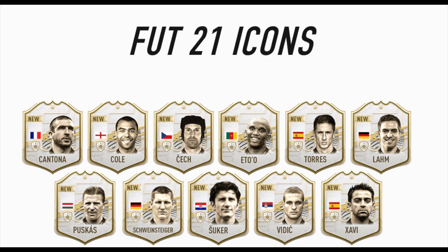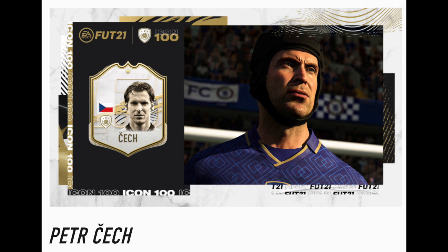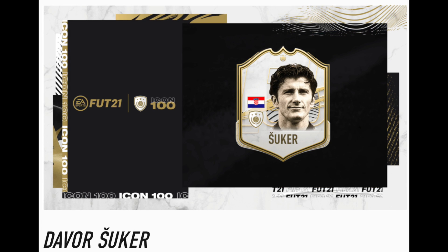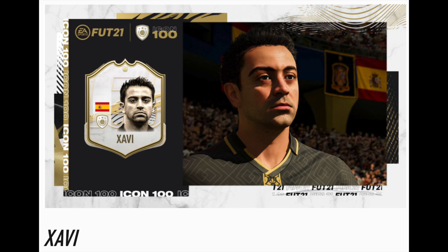These are the new icons coming to Ultimate Team: Eric Cantona, Peter Cech, Ashley Cole, Samuel Eto'o, Philipp Lahm, Puskas, Bastian Schweinsteiger, Davos Sikur, Fernando Torres, Nemanja Vidic and Xavi.